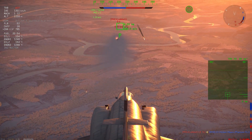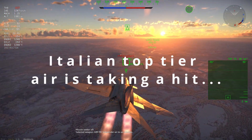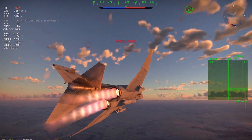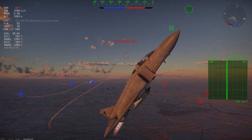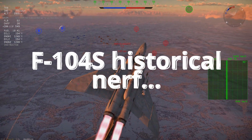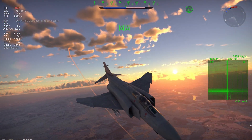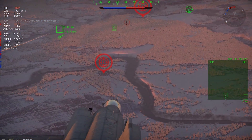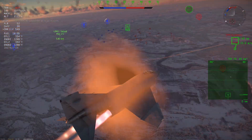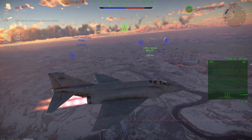With every patch there's going to be some losers. Italy is looking to take some serious hits this patch. We're not getting the ESA — at least I don't see it coming, it's not on the dev server. And the F-104S is losing the ability to carry the 20mm gun when it's equipped with Sparrows. I mean, it's historically accurate, but Italy already got hit hard with the Sagittario 2 with its repair costs going through the ceiling. Italy does get an F-104G, but there's very, very little reason now to play top tier Italy. They really need to get some stuff.